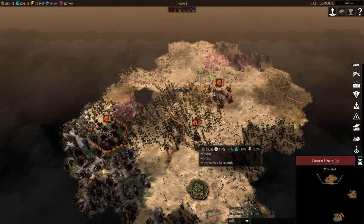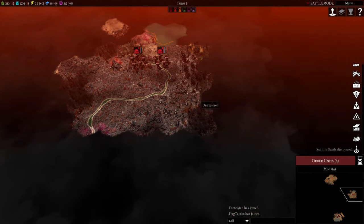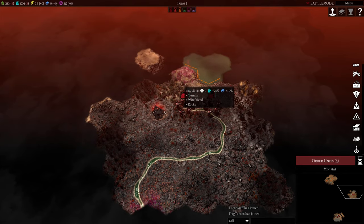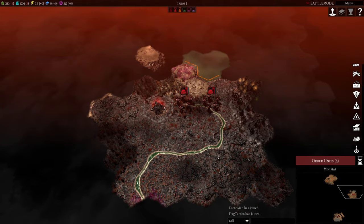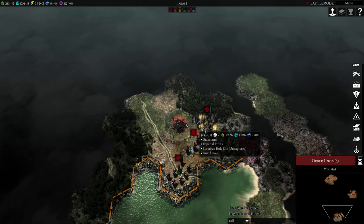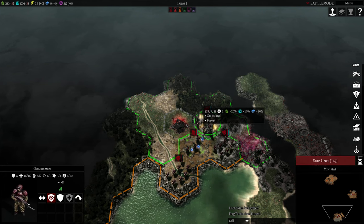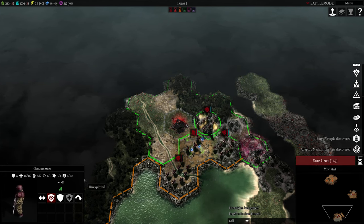Let's have a look at these starting positions. Sean's in some kind of desert with some savannah. Drexy's in a volcanic area — that's all good for you. And I'm in some grassland, which is really nice. That last game was really difficult because I had such a bad start. So where should I put my first city?